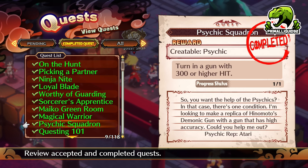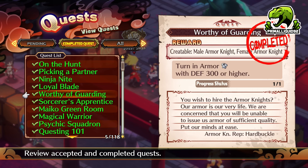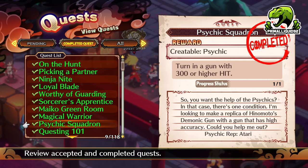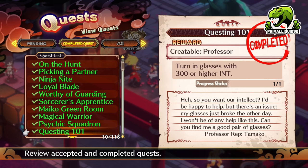Next up, we have the Psychic. Turn in a gun with 300 or higher hit. This is the exact same as the Male and Female Armor Knight — only instead of using armor, you're using a gun. You're going to get this very easily. Then we have the Professor — same thing: turn in glasses with 300 or higher INT. If you are using the hospital gacha, you'll probably get these from that.